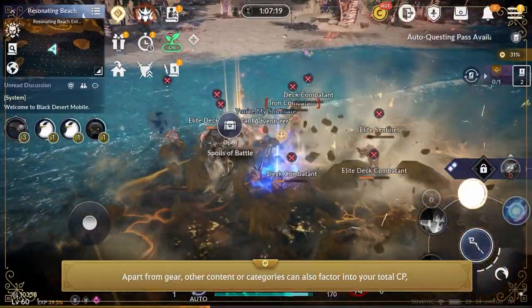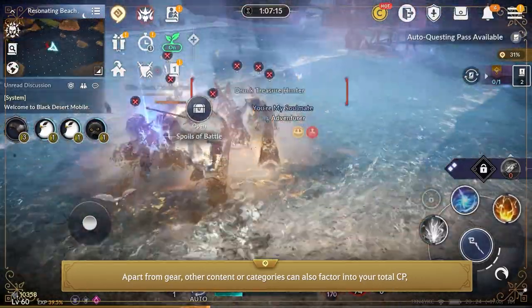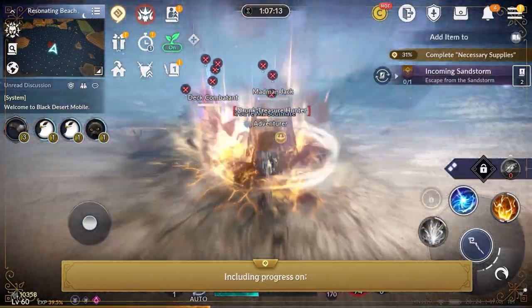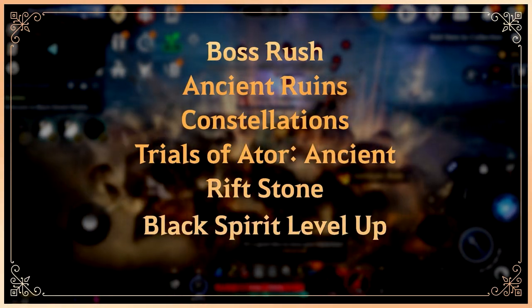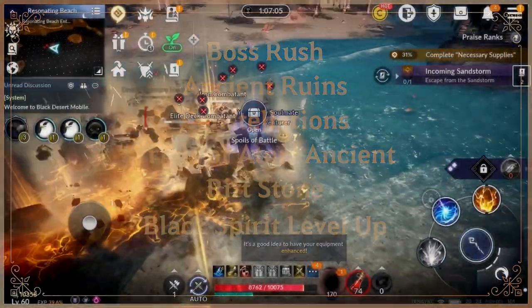Apart from gear, other content and categories can also factor into your total CP, including progress on Boss Rush, Ancient Runes, Constellations, Trials of the Tor Ancient, Riftstone, Black Spirit Level, and more.